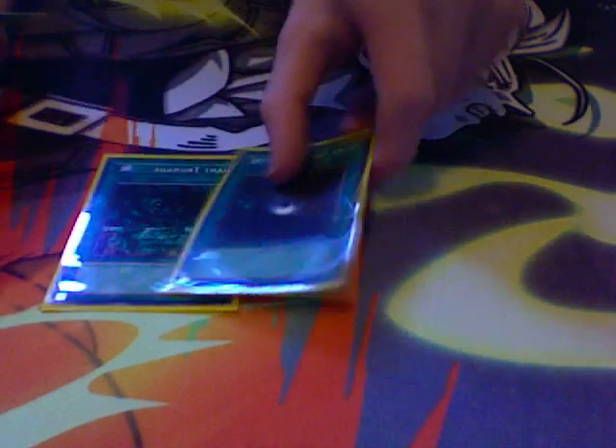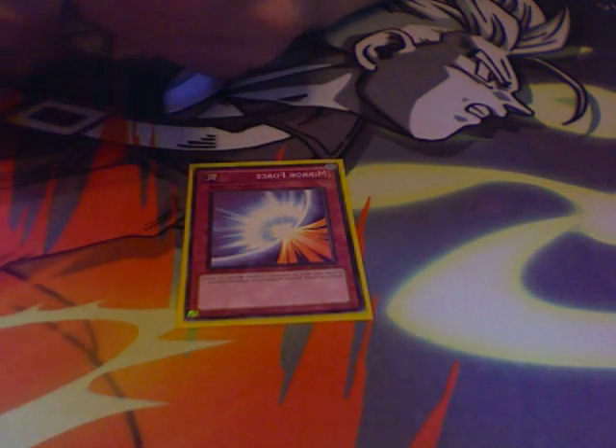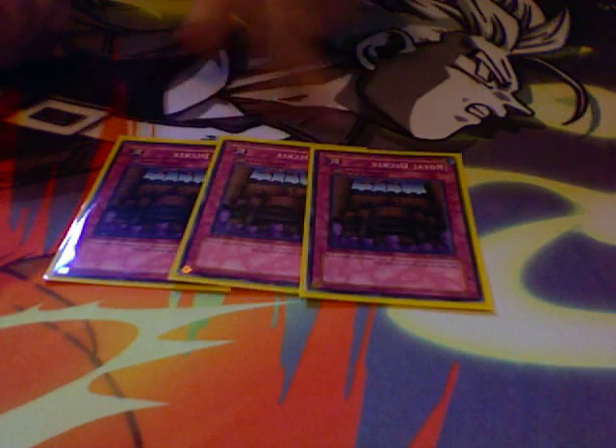A Book of Moon — you know what it is, it's a staple. Staples: Giant Trunade, Dark Hole, Monster Reborn. Traps: a Mirror Force because it's really good and you know what it is. And 3 Royal Decrees — this is another reason why I don't run Gorz either, because it stays on the field. This card wrecks a lot of decks, it's trap heavy.